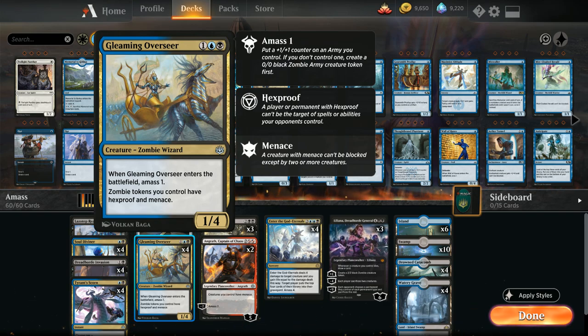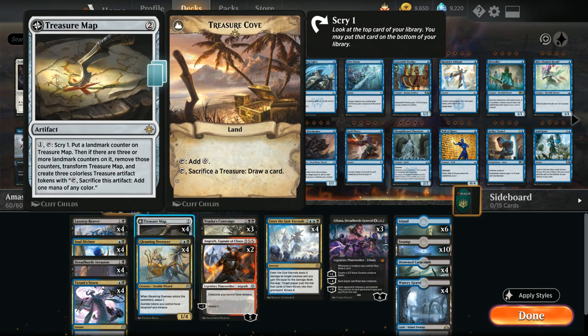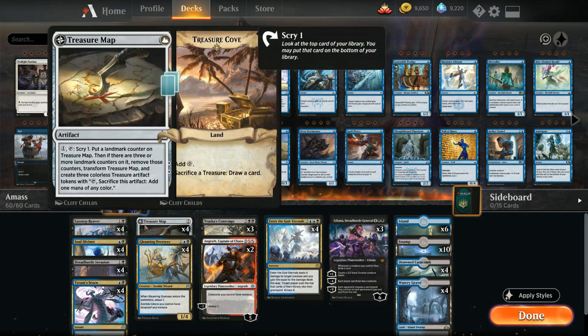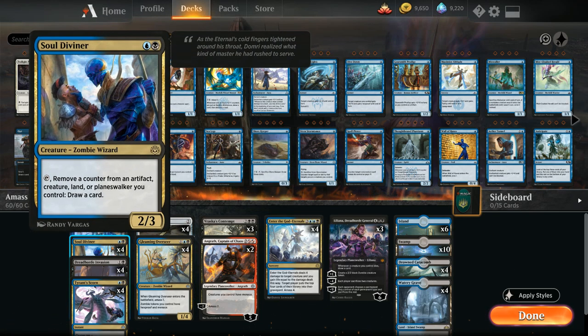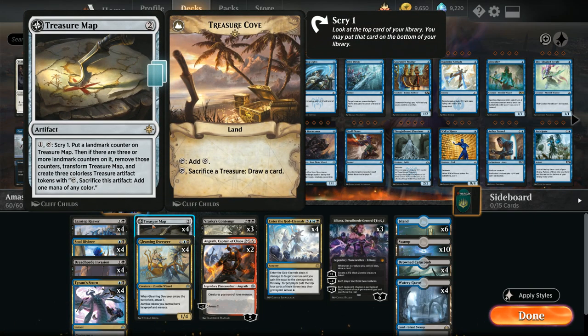We're also playing the full four copies of Treasure Map, which I put in the three-drop slot since on turn three we can play it and scry right away. It works very nicely after playing a Soul Diviner — turn two Soul Diviner, turn three play Treasure Map and scry, then put a counter on the Treasure Map, and we can remove the counter with Soul Diviner right away to draw a card. So we get card selection and card advantage with the Soul Diviner. Once the opponent answers our Soul Diviner, we can eventually transform Treasure Map into Treasure Cove for more card advantage and ramp into our powerful five and six drops.